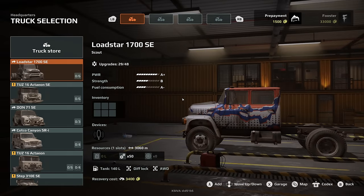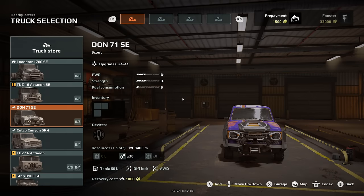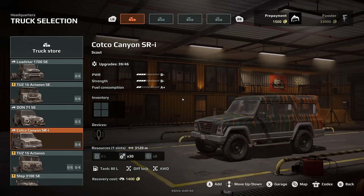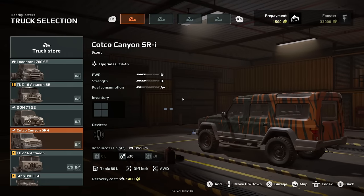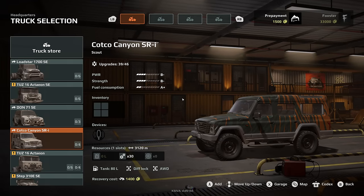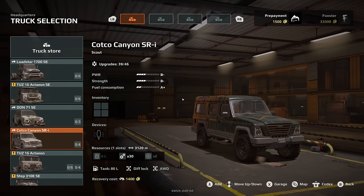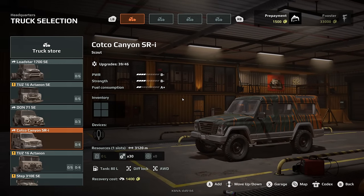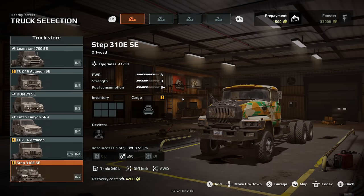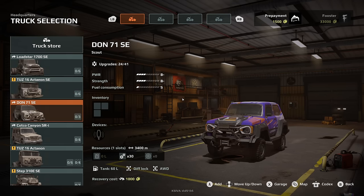These paint jobs have to be something — either a trend or something to do with getting spotted if you're in trouble. Look at this little guy, the Don 71 SE. And the Kotko Canyon SR — some of you know that when I was in South Africa I went to Kruger National Park for a safari, and that is exactly the same vehicle and paint. That just took me on such a weird nostalgia trip. I've got to use that at some point. I think this one is what we have to use — it's the only one with a bed in the back, and it's got an exclamation mark. Let's go with that. Look at that recovery cost: $3,000. Let's not get this thing stuck.